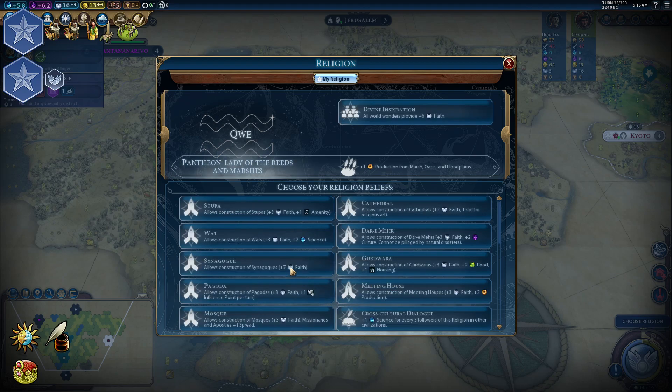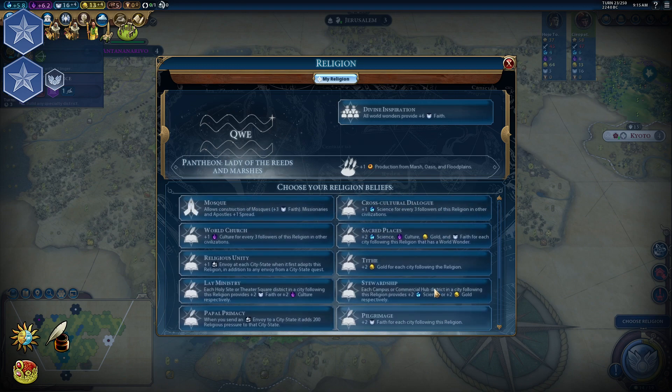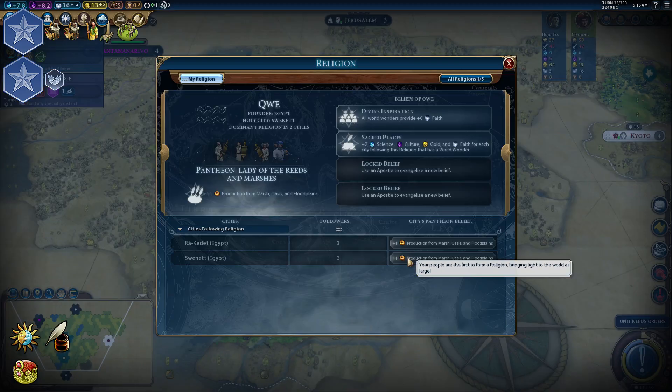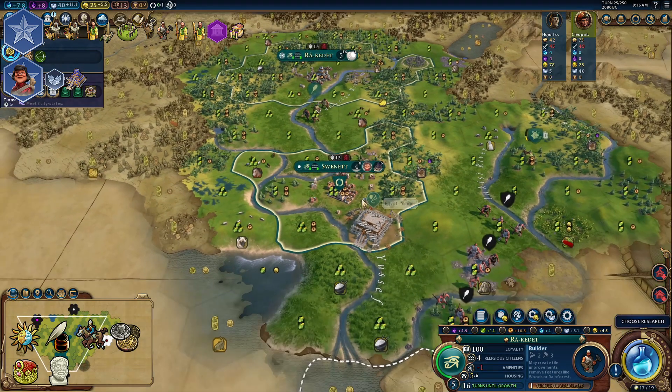With two wonders being built, you should go for the Divine Inspiration belief, and of course Sacred Places, which will boost your science, culture, gold, and faith income. Promote Liang as soon as possible — Reinforced Materials significantly increases production in your city.